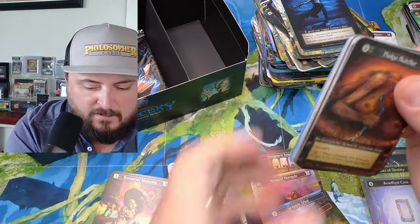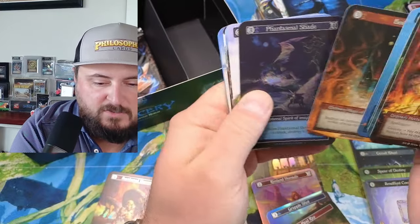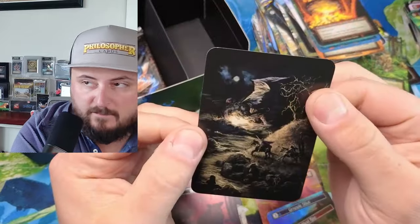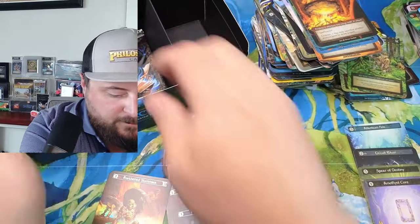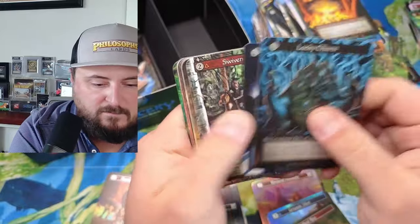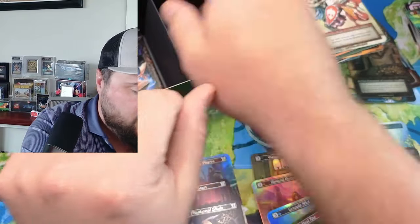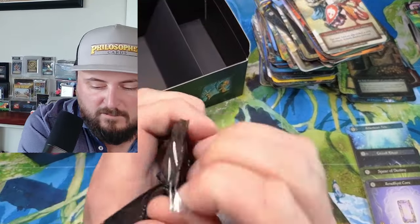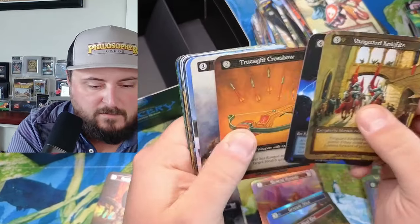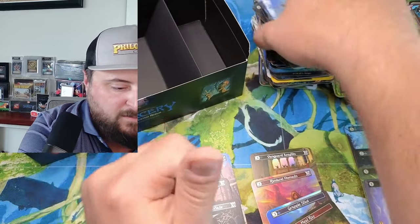I think we're missing two foils. Master, master — Phantasmal Shade coming in, that's another foil. Purge, Purge. Purge.